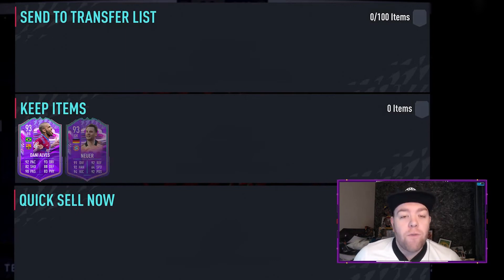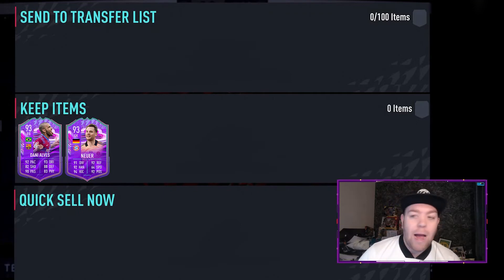Next up we've got a 93 Manuel Neuer. If you remember this time last year for Fut Birthday we had that Mandanda five-star goalkeeper — now we've got Neuer five-star goalkeeper. His usual stats are high 90s; in fact 91-plus in five of the stats. He's also got five-star skill moves, so for people who like spamming that right stick he will be the perfect goalkeeper. I'd keep him in the club — it's just good to have something a little bit different.